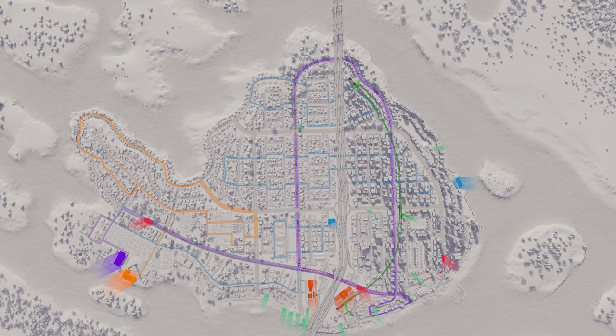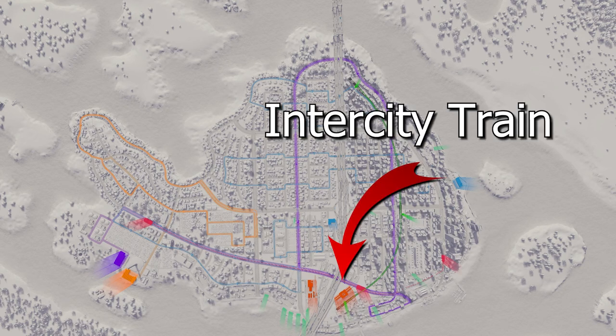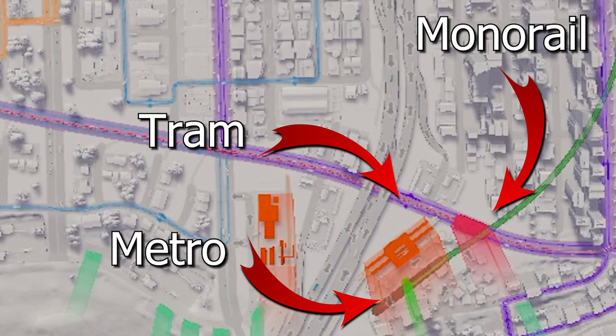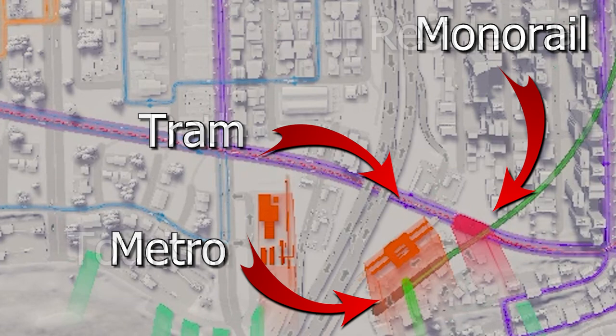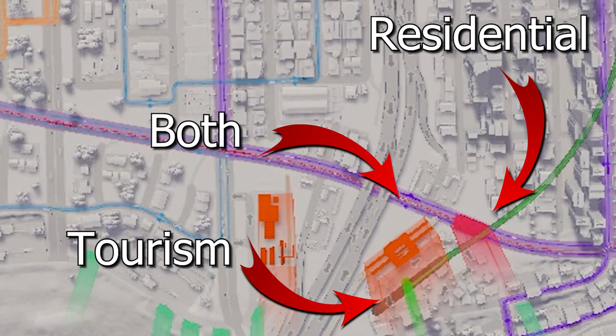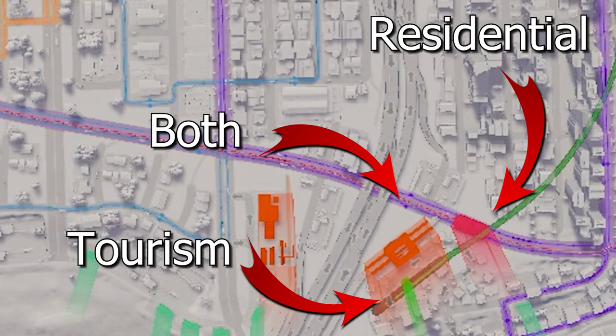My preferred strategy is to chalk out the intercity options first — our transportation highways, if you will. Once these are down, the rest falls into place, with high-speed transits reaching out to tourist hotspots or cozy residential areas. Now, some folks suggest keeping separate lines for these areas. But, as my regular viewers know, I'm not the best at this game, so that theory is still up for debate, at least to me.